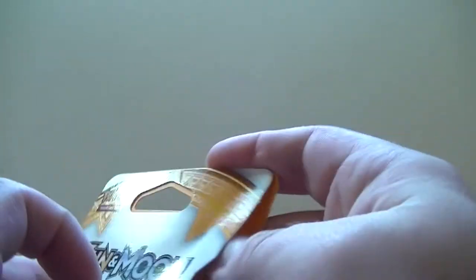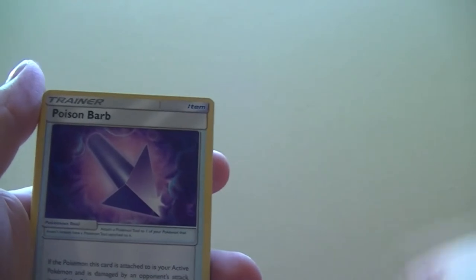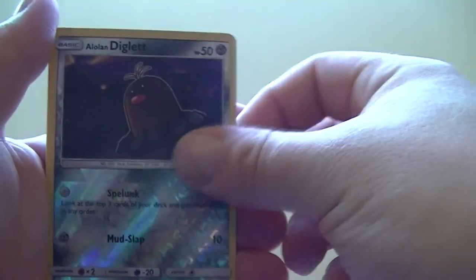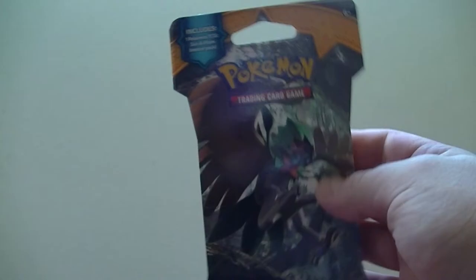Second pack, here we go. Alright, Galleo on the front. There is a code card. Cutspod, Potion, Torracat, Poison Barb, Rockruff, Growlithe, Alolan Meowth, Dewspider — ooh, reverse — Alolan Diglett, and Stoutland, non-holo unfortunately. And a Water Energy. Third booster pack.